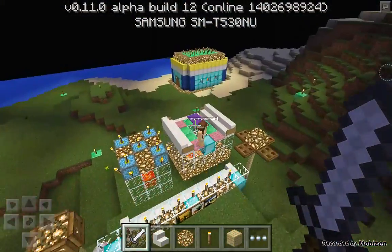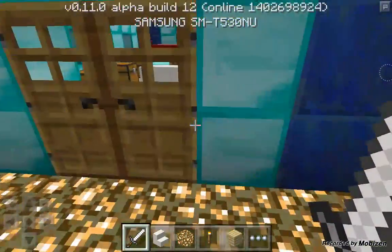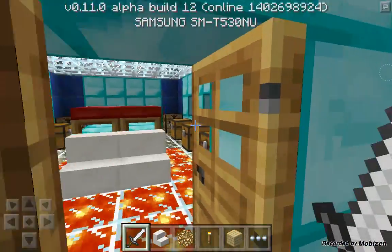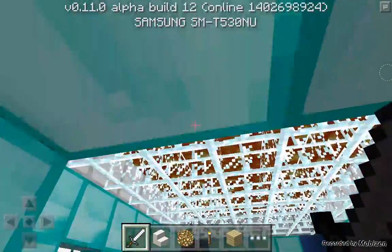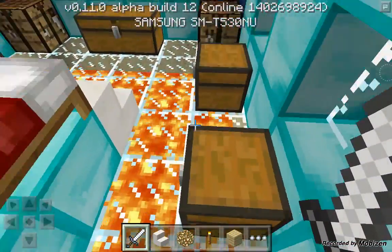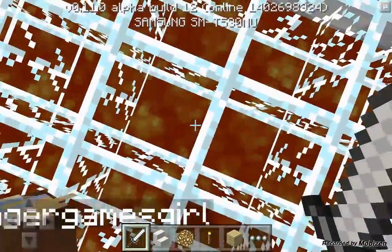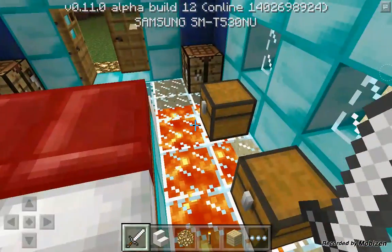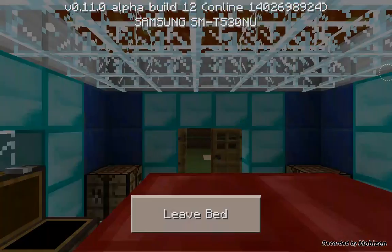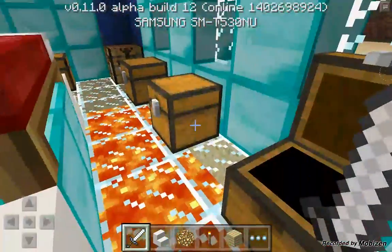Let's show the laboratory. This is the laboratory I made — yeah, it looks cool. There's lava down there, and look — it looks like the lava is coming but the glass is blocking it.